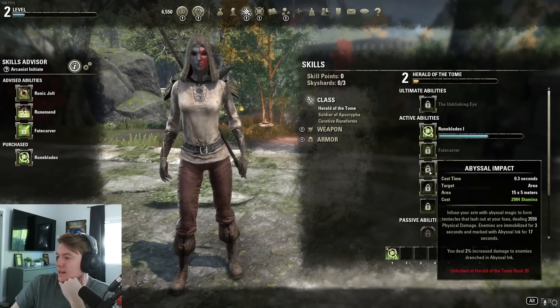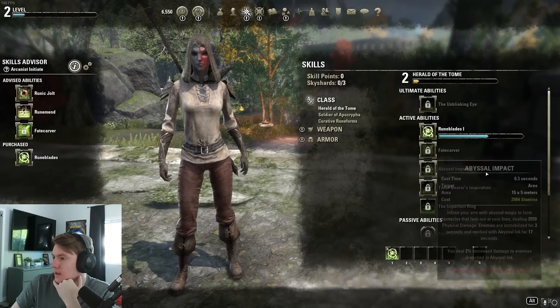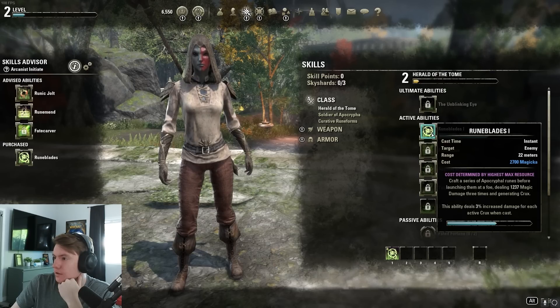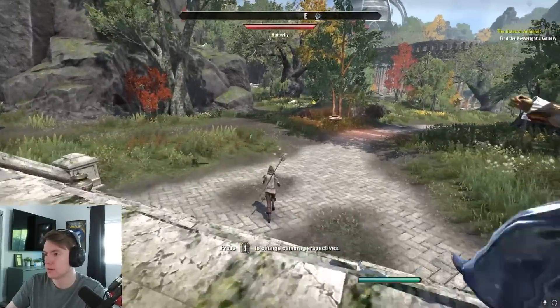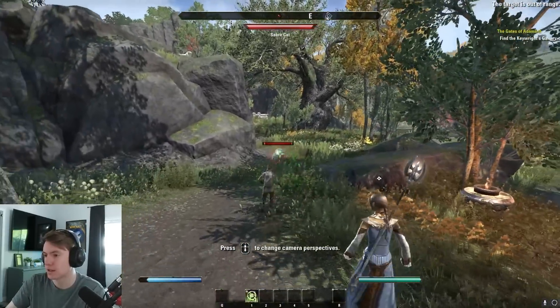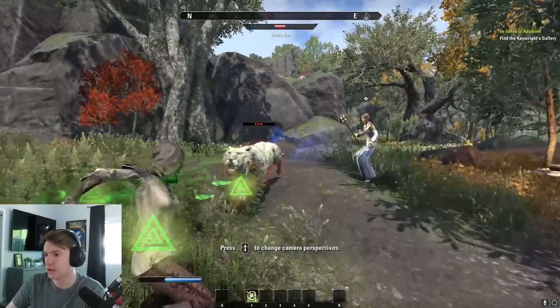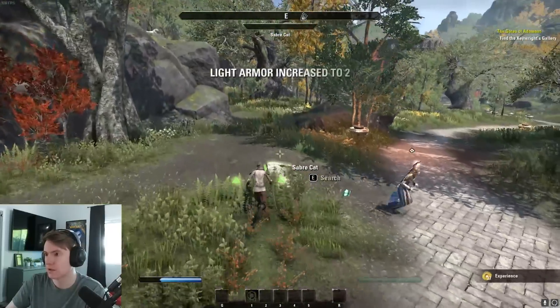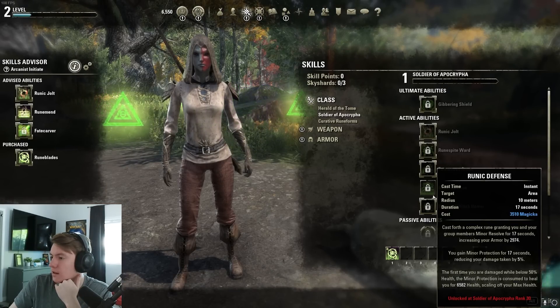My ultimate goal is to get Abyssal Impact, where I can smack enemies in the face with tentacles. That means I need to spec into Herald of the Tomb for the DPS spec. At level one I got Runeblade — that's the only ability I have right now, but it's pretty cool. It's one of the ones I showcased earlier. You just slam a bunch of cards at them. That's pretty good damage, and it doesn't cost too much mana so you can kind of just spam it, which is a lot of fun.